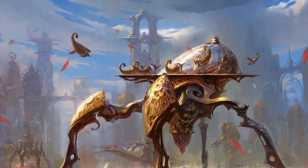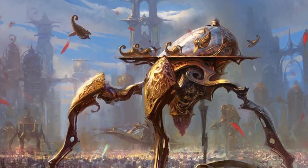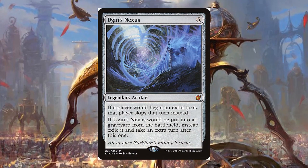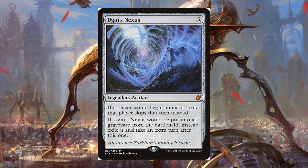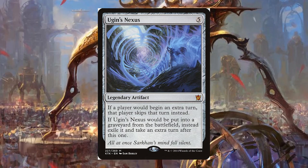We also have a suite of extra turn combos in order to help us in the late game. You heard that right — extra turn combos in mono red. Ugin's Nexus is a hell of a drug. This card is one of the main pieces of our deck and can help give our creatures the turns they need to deal some serious damage.